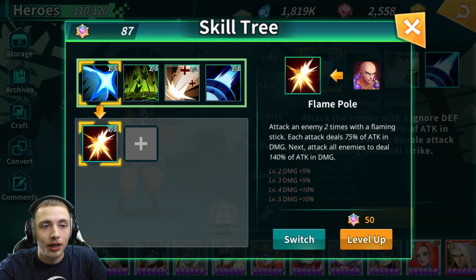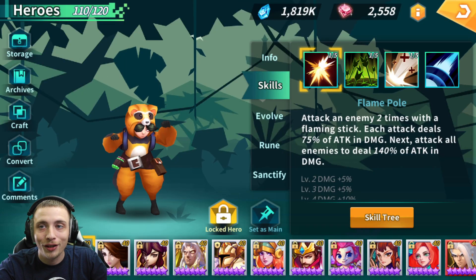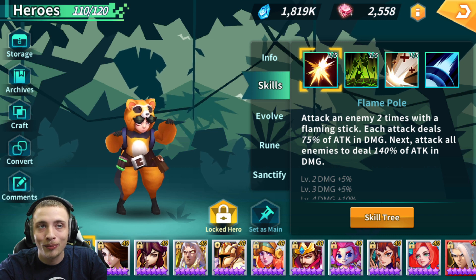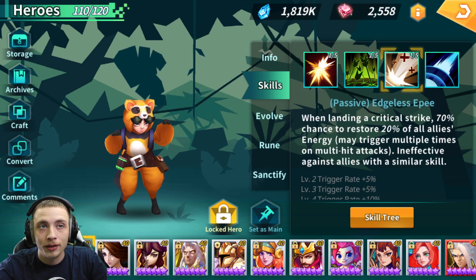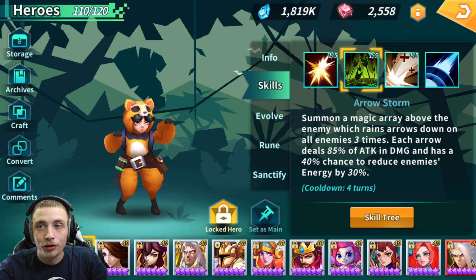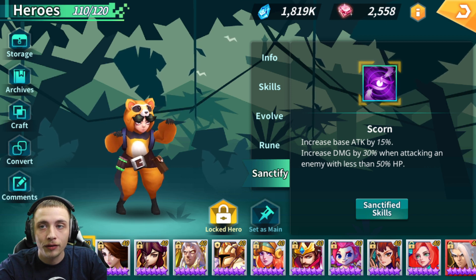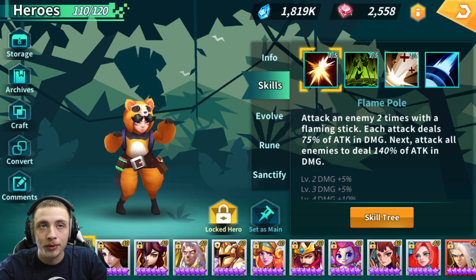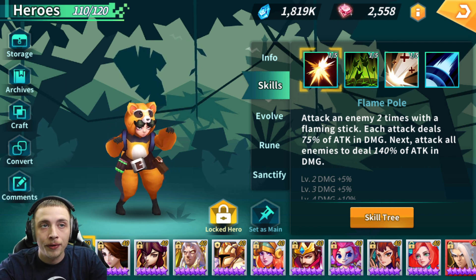There are just so many builds for him — you can use him in Lair, Vapor, Spire, any PvE content, as a farmer. He's pretty much good everywhere — just like a cheat code. This is the build I used in Vapor: the Demonic Swordsman passive, the Elven Archer A2, and the Monk A1. He wasn't sanctified and had zero skill-ups — so don't worry about that. You don't need him skilled up or sanctified; he'll work just as good.